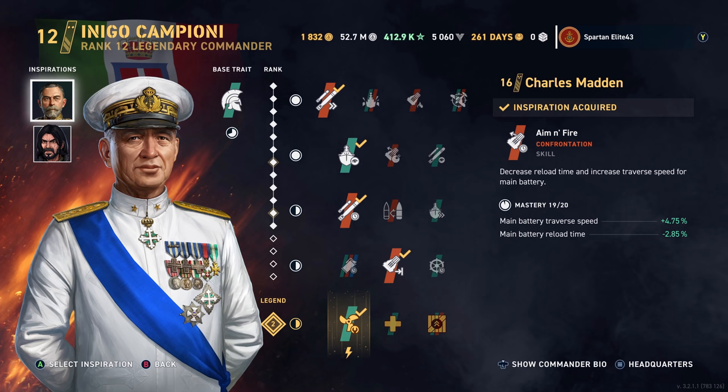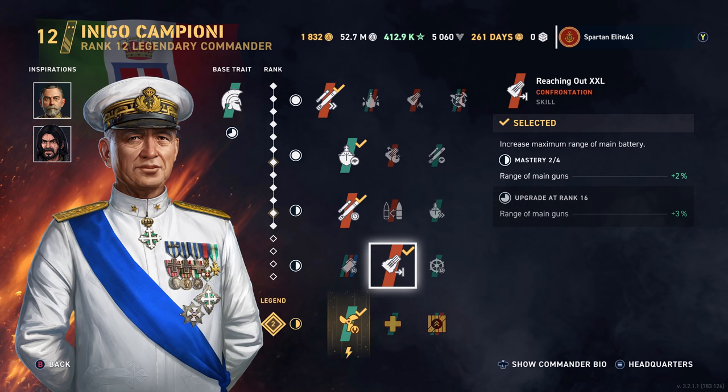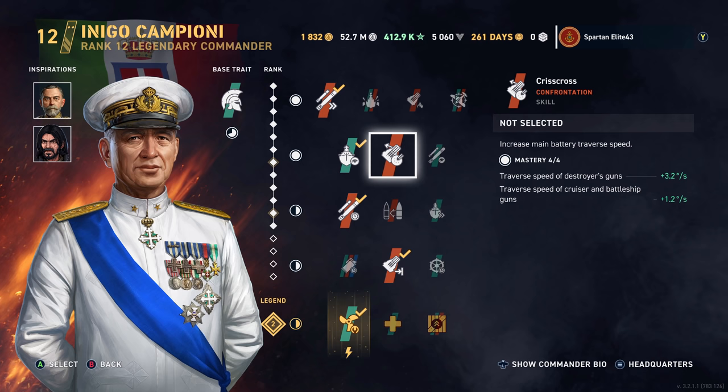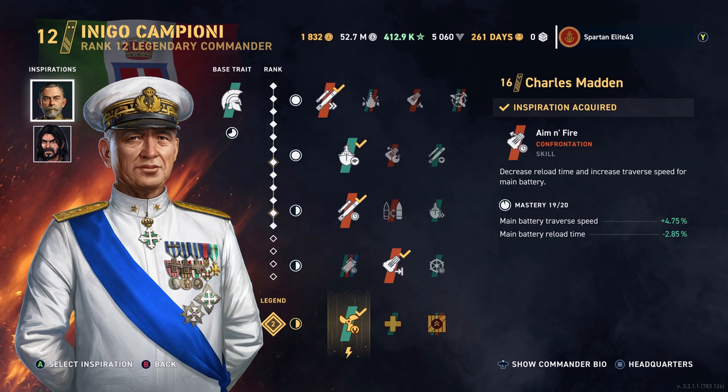We are using Contact is Imminent, Look at Me Now, Back in Stock, and Reaching Out XXL. You could go with the Traverse Speed but I don't think you really need it — the traverse isn't that bad on these. The only reason I'm using Charles Madden is for that buff to reload speed, and that's why we're using Mordoff as well. There is no dedicated destroyer commander, so good luck.